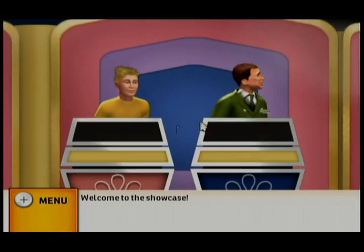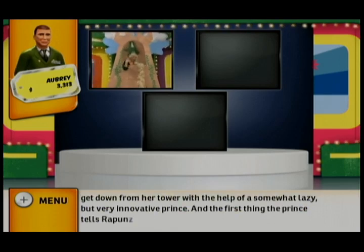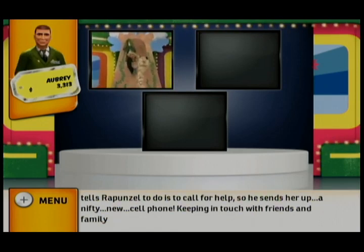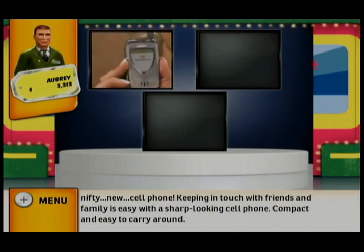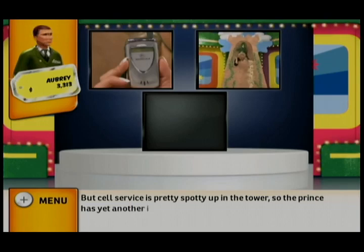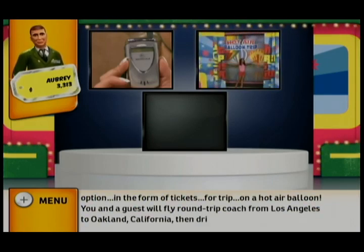Welcome to the showcase. This showcase contains prizes revealed as Rapunzel tries to get down from her tower with the help of a somewhat lazy but very innovative prince. The first thing the prince tells Rapunzel to do is call for help, so he sends her up a nifty new cell phone.